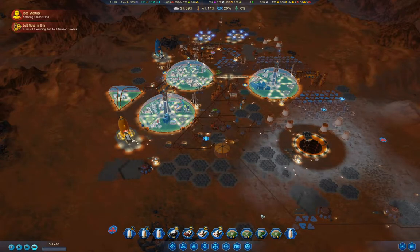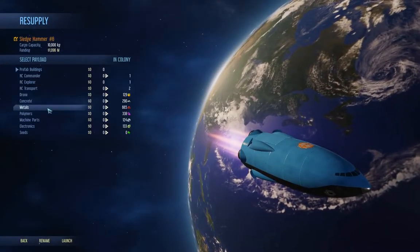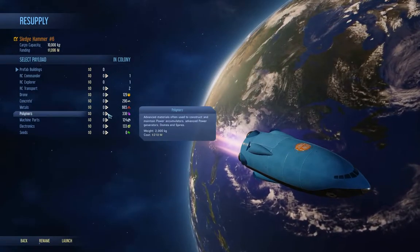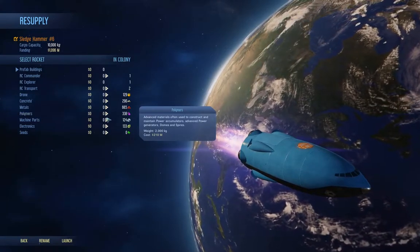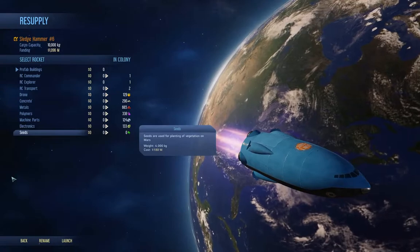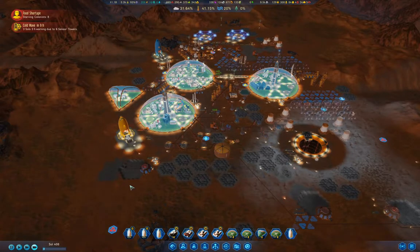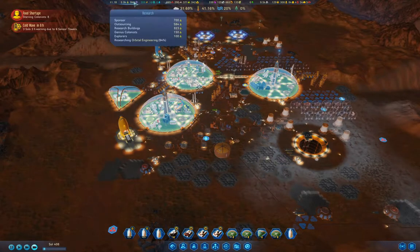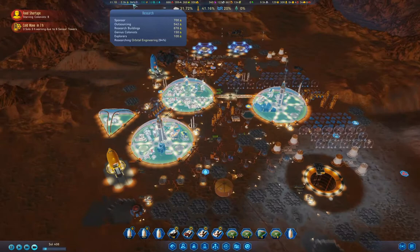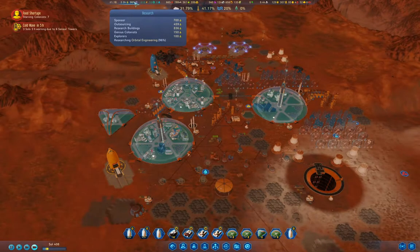It's been expensive. Let's take a look in the supply pot — polymers are up to 210 million for five, machine parts are 270, electronics are 300. That's because we have the inflation ruleset here, so things get a lot more expensive the longer you wait. That was an important point.